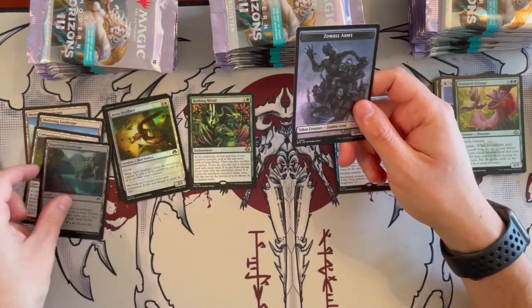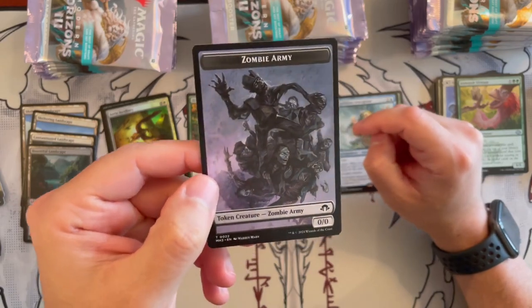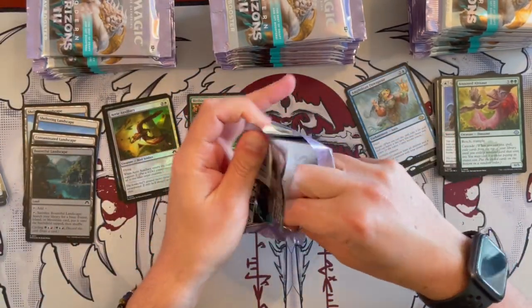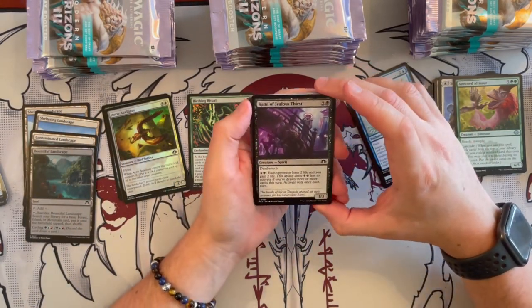Then we have the Butterfield Escape landscape foil, and then some Zombie Army token — really cool. And then an ad. So far it has been a great little experience.